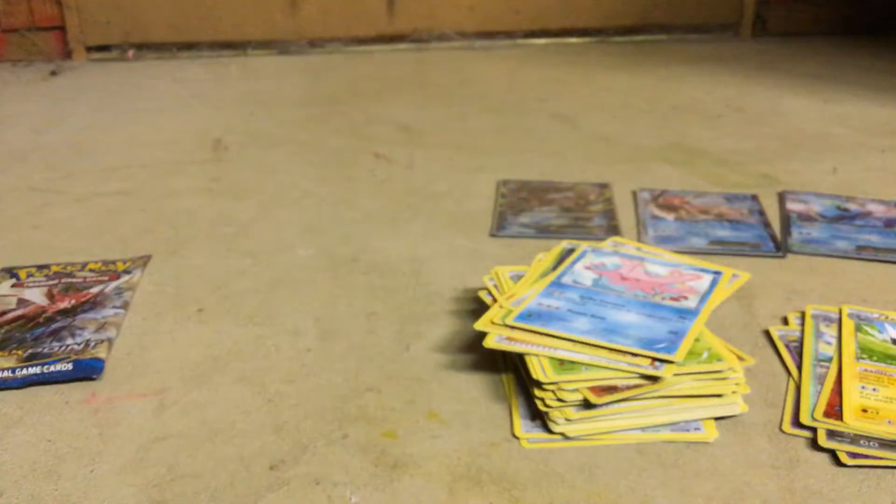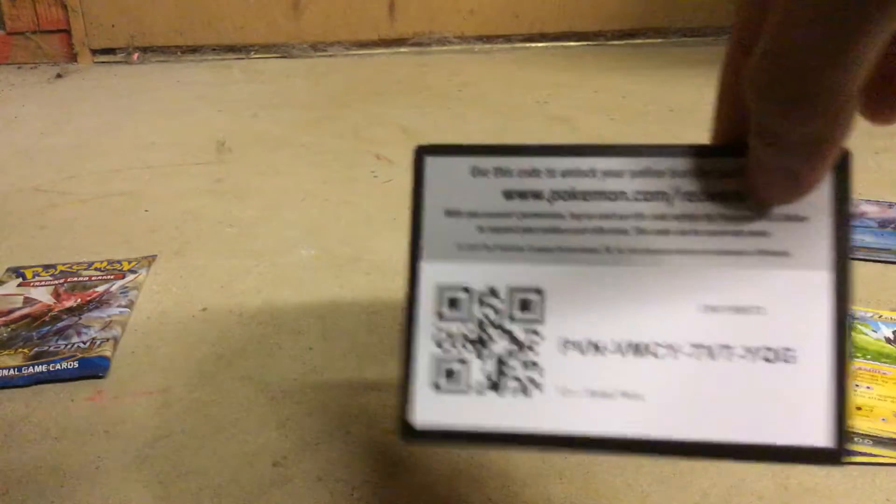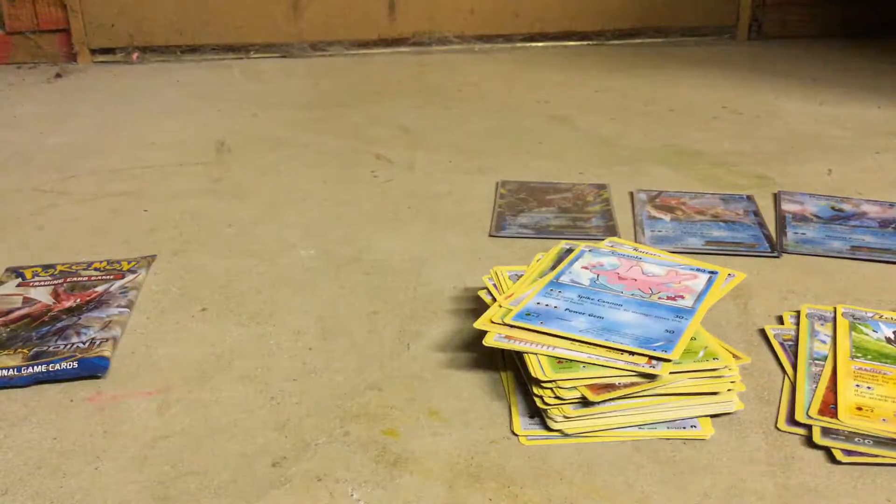Cloyster, Tiernome, Shinx, Mumble, Cricketot, Caterpie, Corsola, Heatmor, and Zebstrika. That was a white - like, not a white, a green coat. So we broke the streak with whites, but that's okay. Here's another green. So we're five for eight.